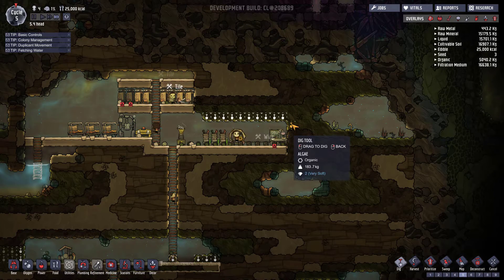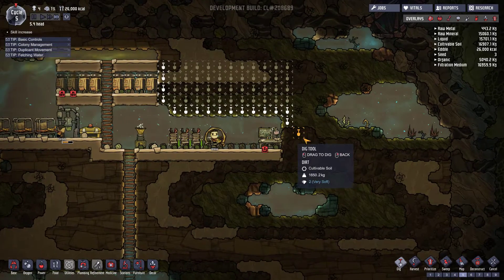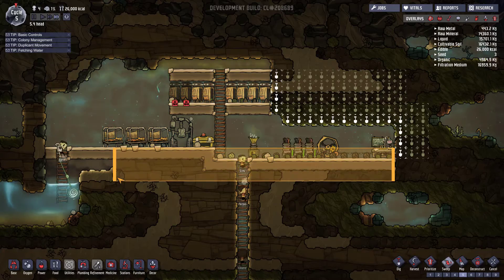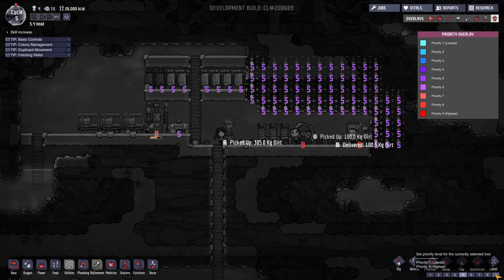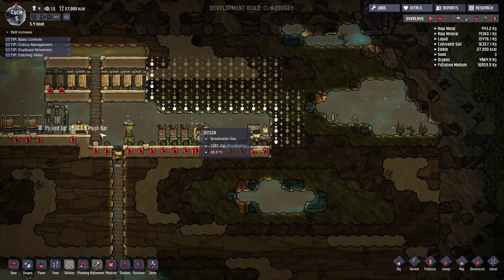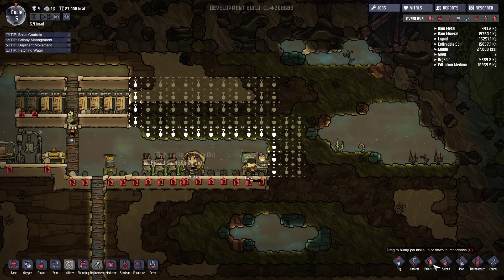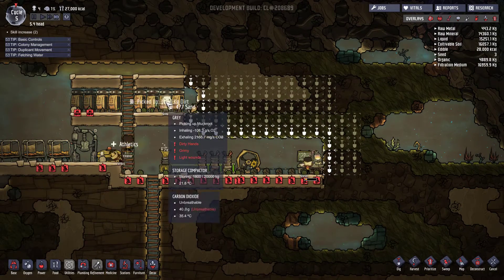Obviously we want to dig out all of this - try to get as much algae as possible for our basic oxygen needs. We'll get that constantly working. I'm going to sweep everything up. And obviously one thing we ran out of last time is food, constantly. So we'll have food at priority nine, power at priority nine, and it should keep everything nice and happy. Up the priority on the digging a little bit - get all of that dug. Nice one.